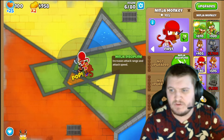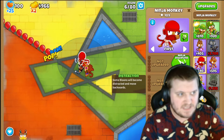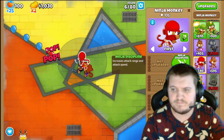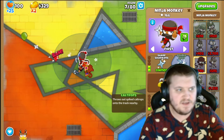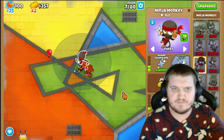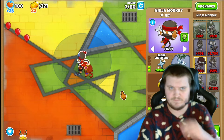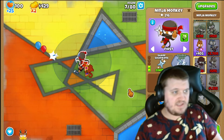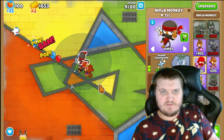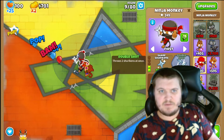With the Ninja Monkey, we want to go 5-0-2. We are saving up money for the Ninja Monkey upgrades to get to 5-0-2.